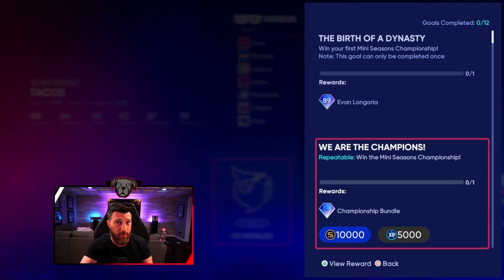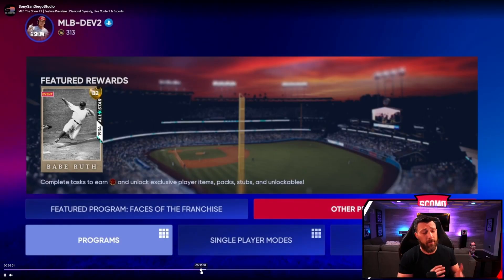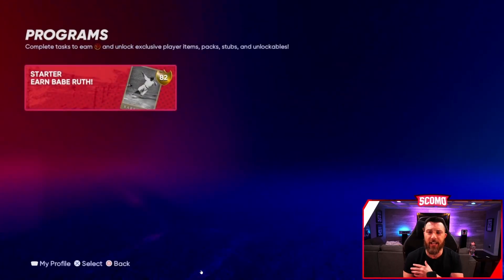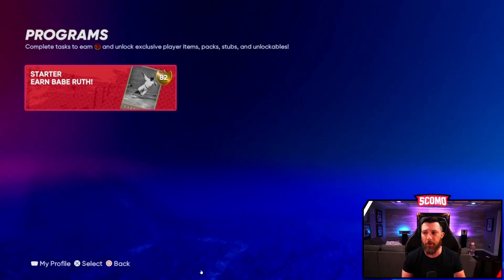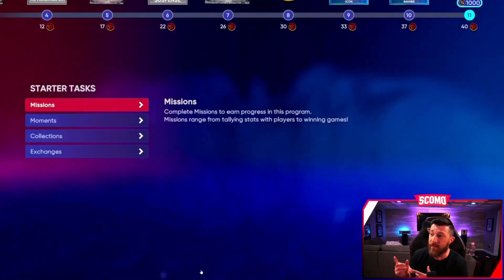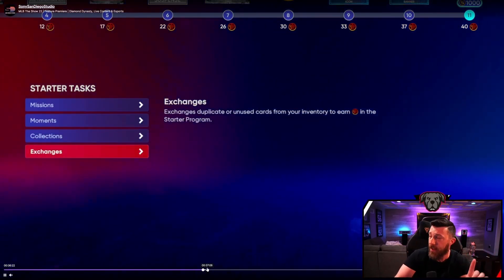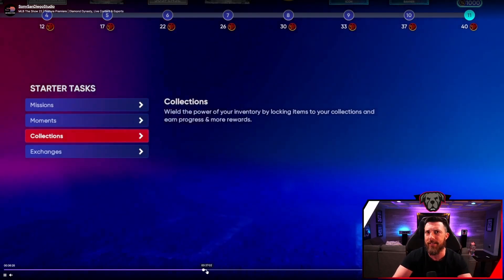They did show the Starter Program, which is going to be one of the things you want to do first no matter what - money spent, no money spent, all money spent ripping packs. This is just going to help you get XP and start those programs going. It is going to give you an 82 overall Babe Ruth and a bunch of packs, which could include that mystery chase pack. Starter missions - do these.